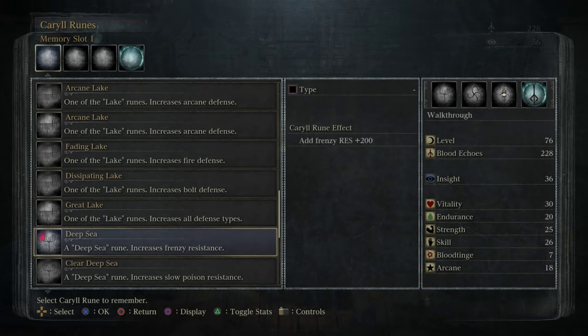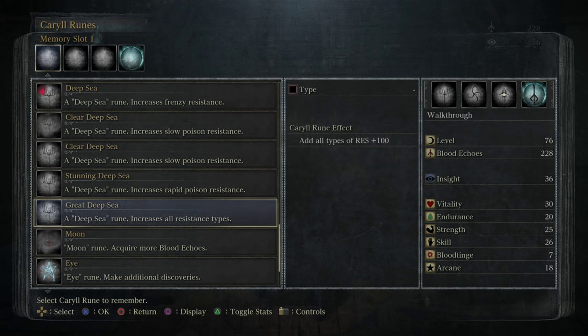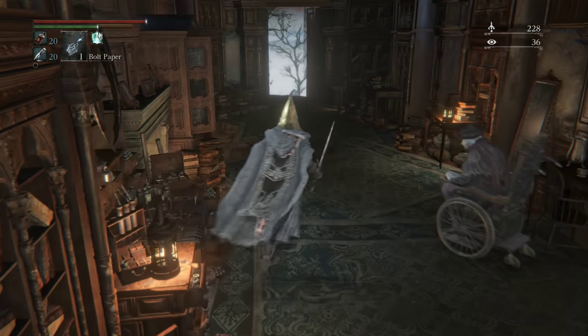Before we jump into the next zone, make sure you put on your Deep Sea Rune here for the Frenzy Resist 200. I wouldn't worry about doubling up — there's an all-resist option and all that, but just having some Frenzy Resist should be more than enough.